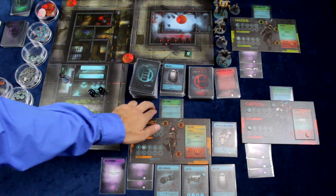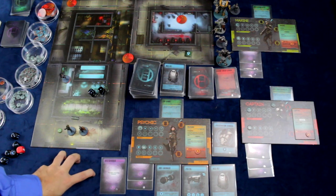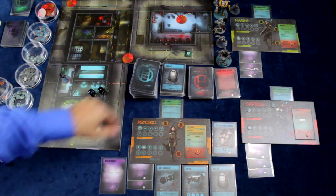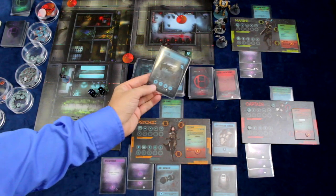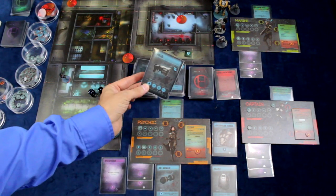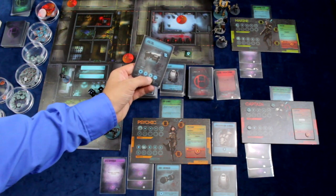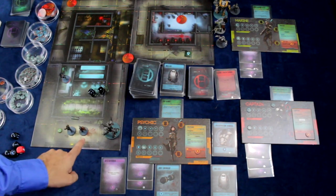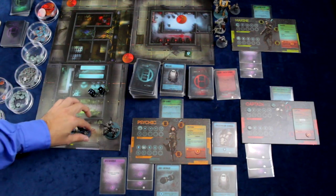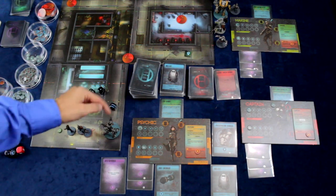Now I'll go over armor saves since that card mentioned it. Attacking in the game is fairly straightforward in that you'll have items such as a pistol which will have a number of stats: first you'll have a range, the number of dice you can roll, the number it will hit on, and whether it makes any noise. For the pistol it's zero to one range, so we can attack from this space to this space. We roll one d6 and on a four-plus we would hit — and in this case we would hit.